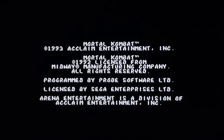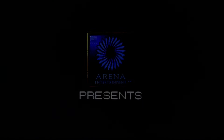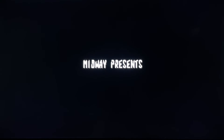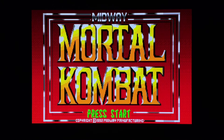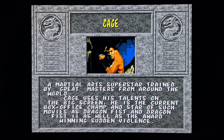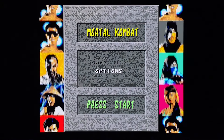Alright, good evening ladies and gentlemen - Mortal Kombat for the Sega Genesis. Now we're all familiar with the blood code: A, B, A, C, A, B, B. We're all familiar with the other blood code: down, up, left, left, A, right, down. But have you ever seen the fatalities in this game without the blood code? That's what we're going to do today.